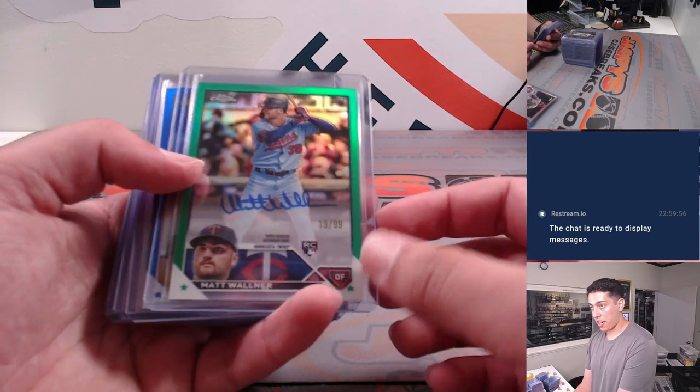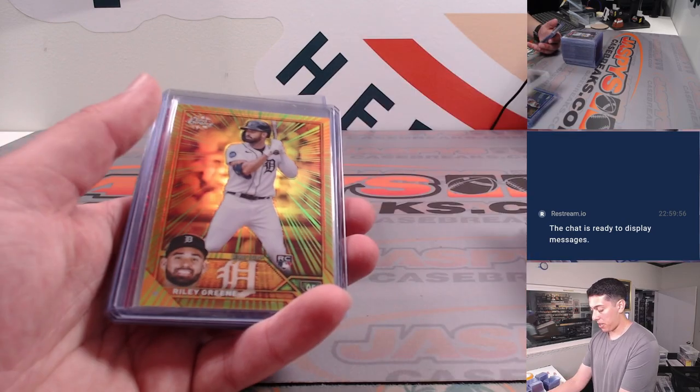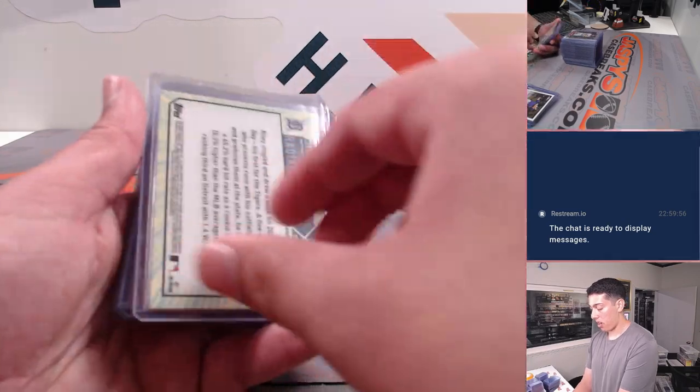Matt Walner at 99. Jonah Bride at 150. Michael Toglia base. Hit a Riley Green radiating rookies — pretty awesome.